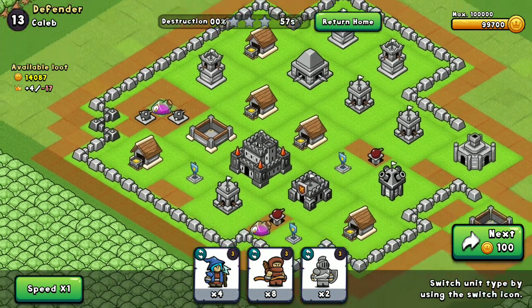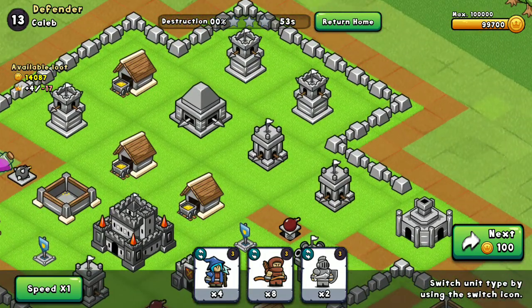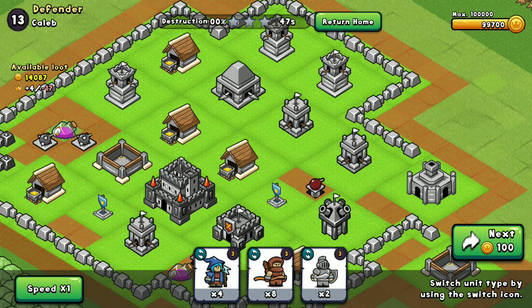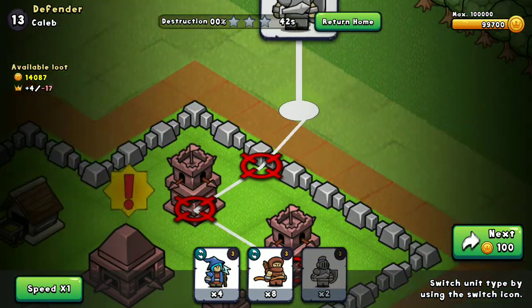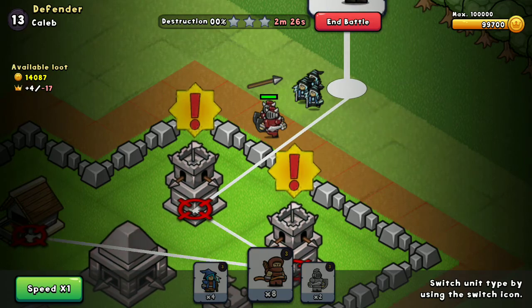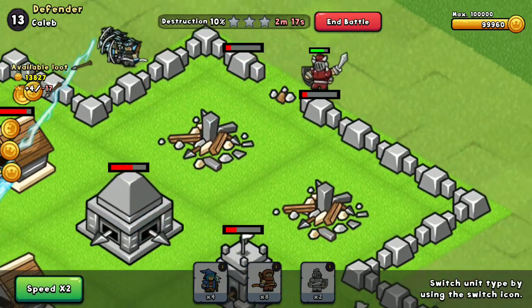This seems good - you can see a lot of these towers are in one place, which will make it much easier to destroy with the mages. So let's put down the tanks so the mages get some coverage, then let's put down the mages, and then put down the archers. As you can see, they're really killing it right now.